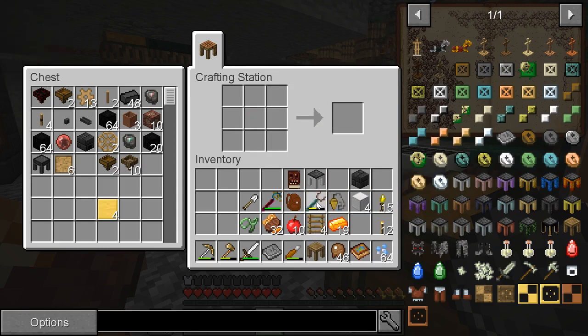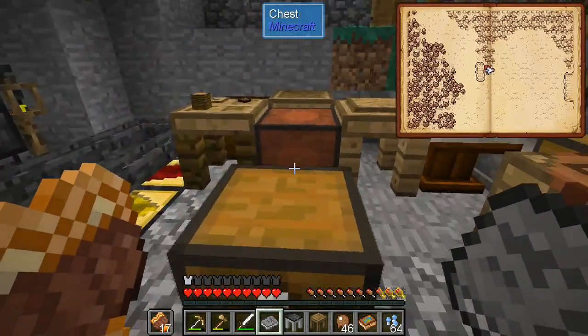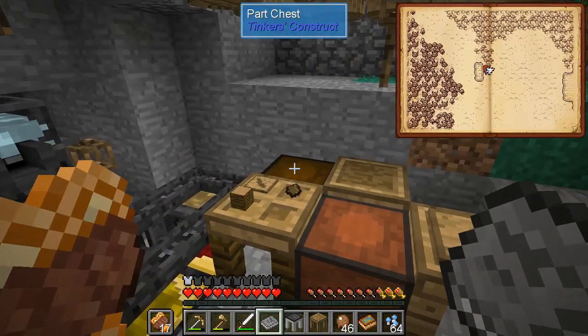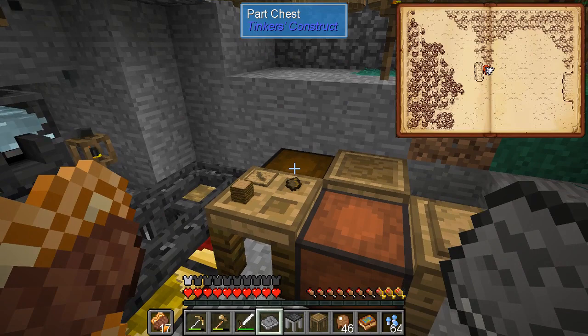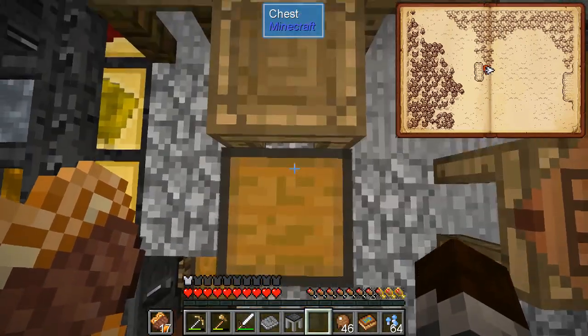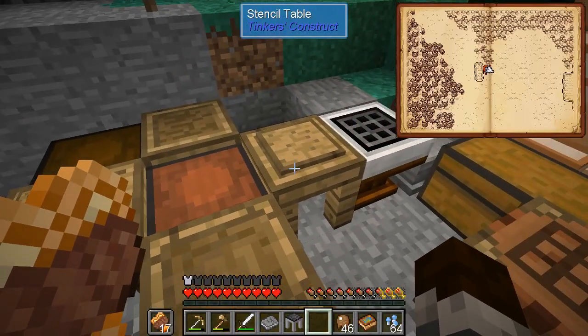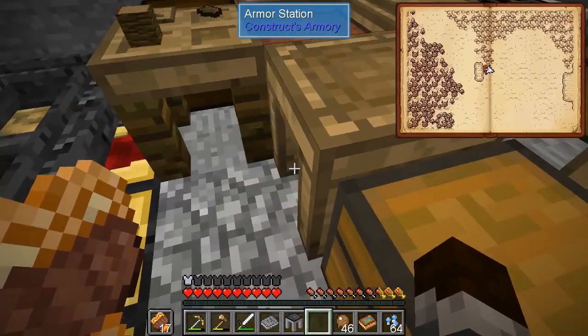Okay, so we got these. This should be the pattern chest, part chest. Armor station — why not? No, it needs to be on the left or right. So it needs its own pattern chest, but I'll do that later.